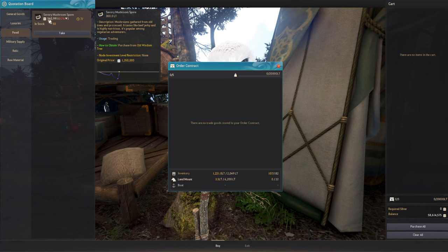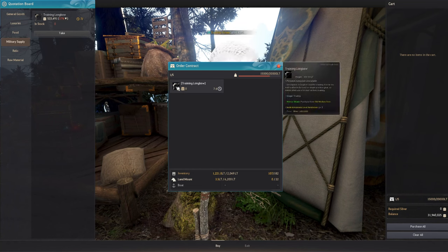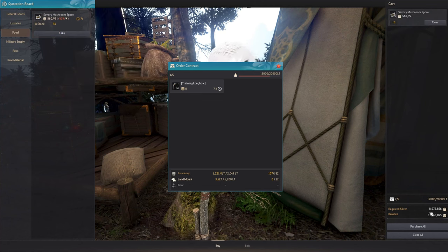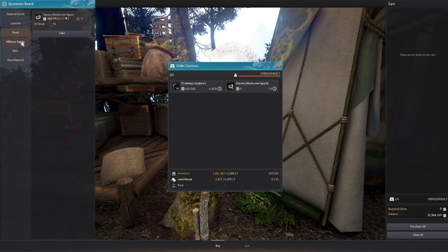For example, Savory Mushroom is at 42 percent, much lower — I could take 50 of these for only 26 million. I can buy Training Longbow too — about 16 of those for only 8 million. I'm now tracking both the Savory Mushroom and Training Longbow since they fall under both food and military supply categories.